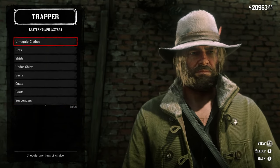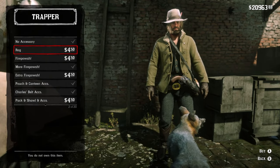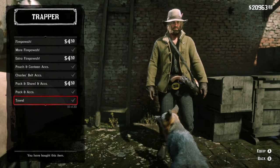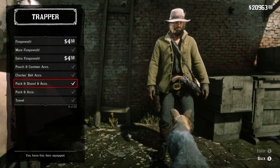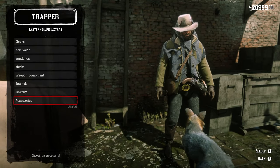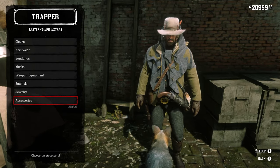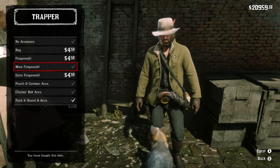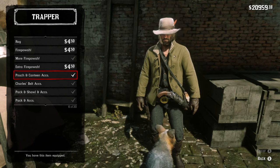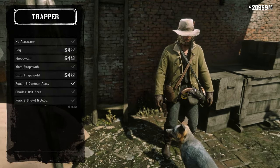Probably one of my favorite categories in Eastern Epics is the accessories. That's how we have the backpack on. You go into pack, shawl, and accessories. This has a backpack and a whole bunch of different accessories on top. You got the shawl — it's clipping the coat a bit — but you can just do pouch and canteen. So you just have the pouch and canteen on there. Looks nice.